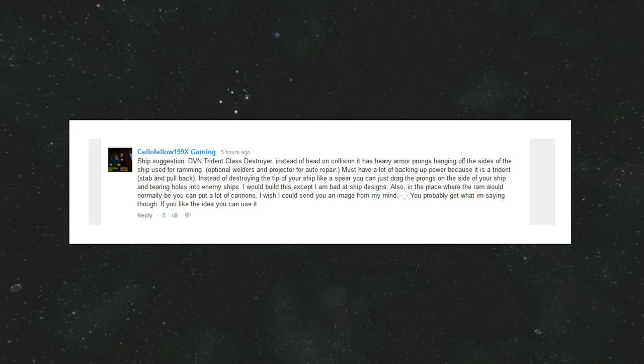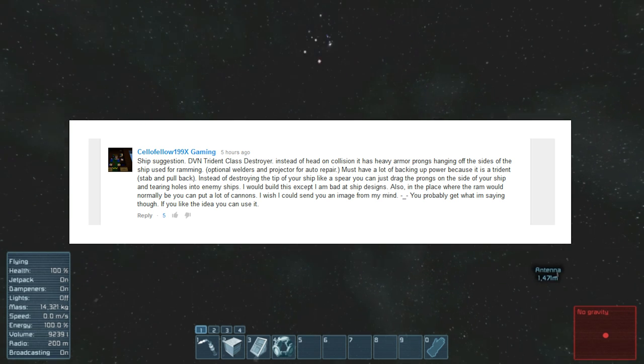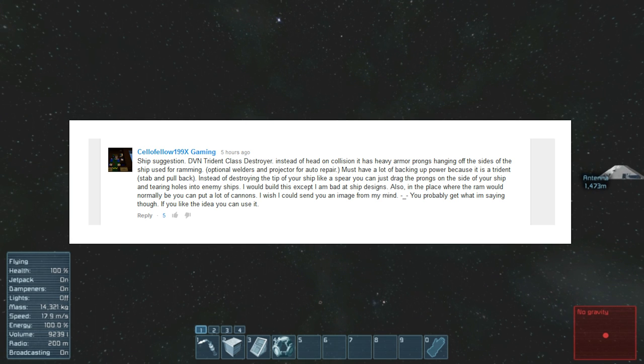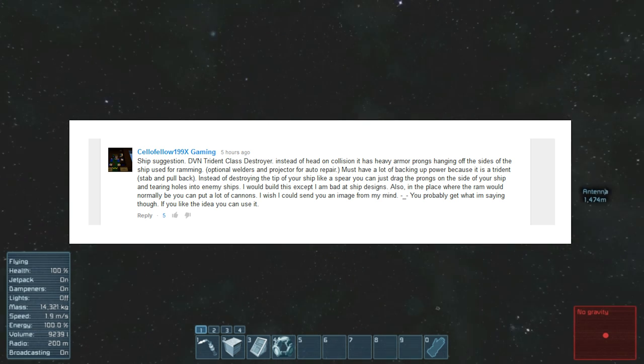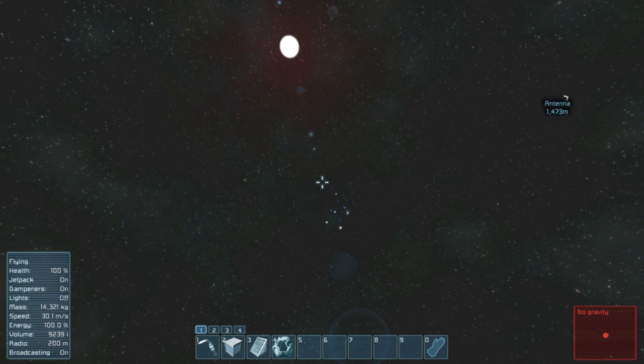He wants me to make a kind of like an almost melee ship — a ramming ship. The Trident class destroyer. A destroyer is going to be 2 to 4 thousand tons. I think I kind of have an idea, so let's go ahead and get started.